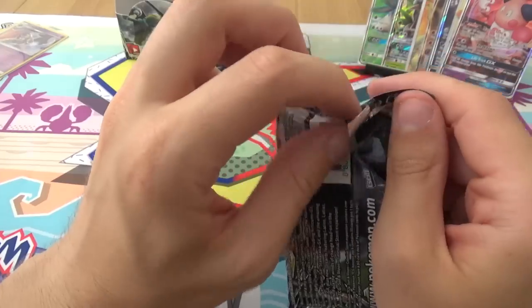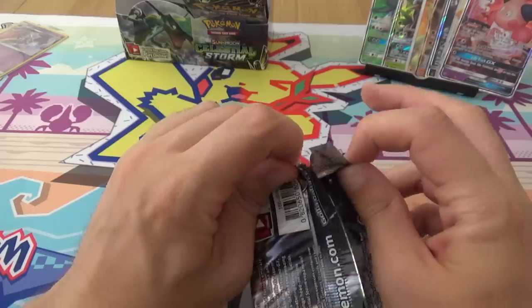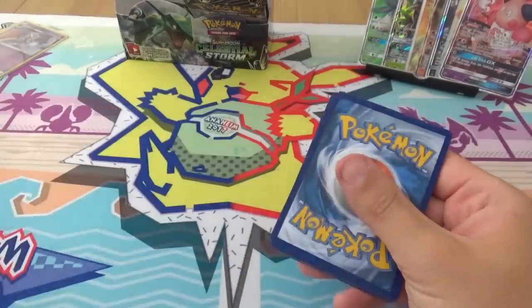So you might get constant hits now. I prefer the non-Rainbow Stack Attacker GX. Come on. Beggars can't be choosers. Yeah, they can.